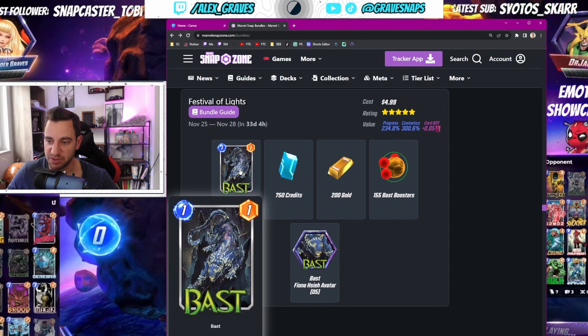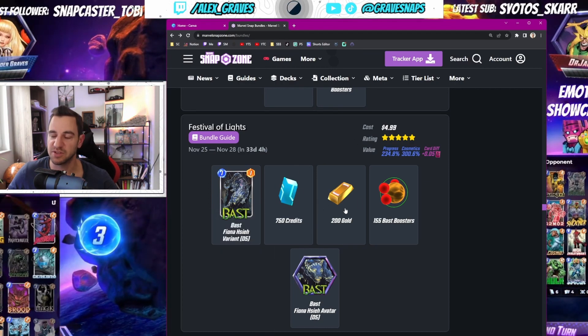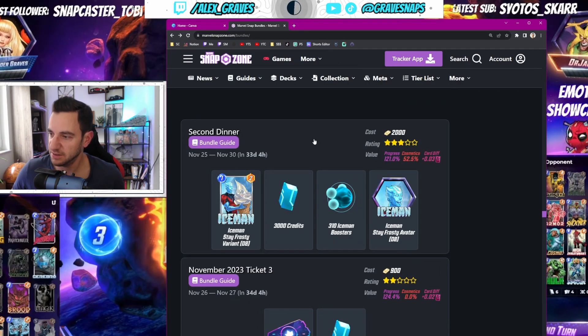Then we have the Festival of Lions — this is great and I'm definitely going to get this one. The variant is just awesome and it has great progress: 234 percent for just five bucks. You get this variant, 750 credits, and 200 gold. That's just awesome — great value. Absolutely get this one. Very powerful, also great avatar.